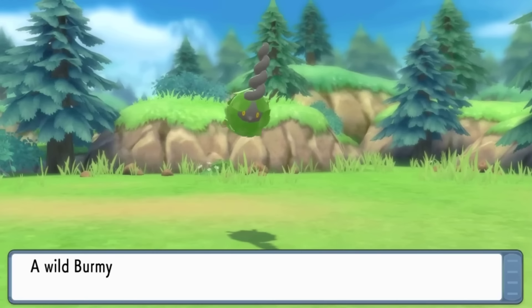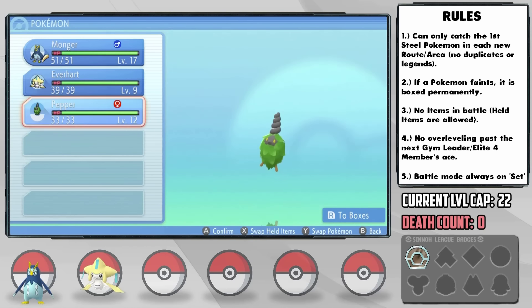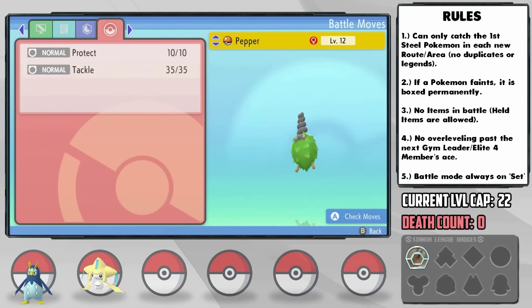On our first batch, we actually got what we needed — a Burmy — and it ended up being female, which makes it viable. Some of you are probably wondering what the hell, that's a Bug-type, but just you wait. I nickname it Pepper, and she has a quiet nature, plus special attack and minus speed, which is actually pretty good.